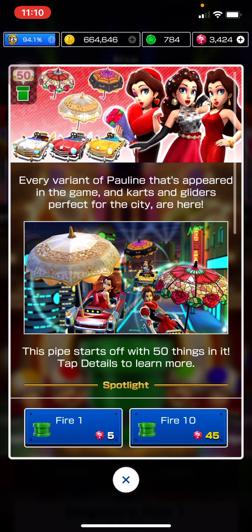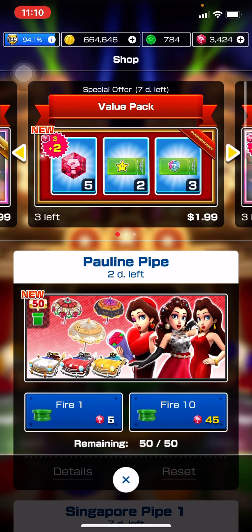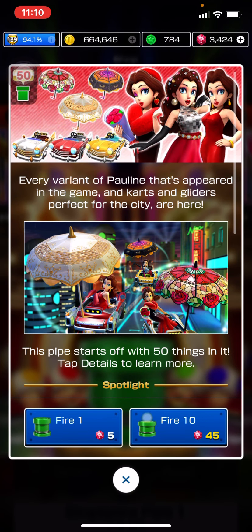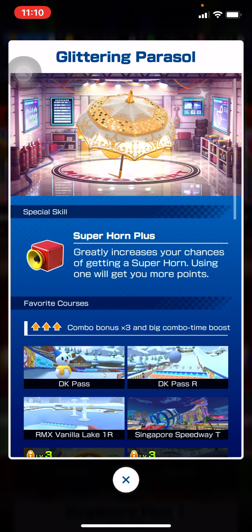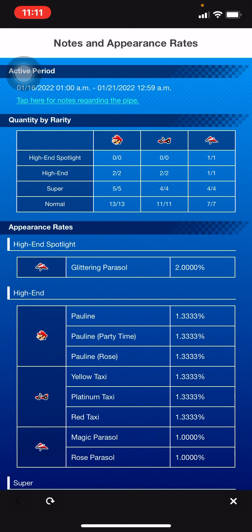What's up y'all, so I'm back with another 'Should You Pull' and this time we have the Pauline pipe. We see there's a glittering parasol as a glider — that's the spotlight. But that Super Horn Plus skill is really not all that, unless you're about to get attacked by a blue shell. That's the only spotlight item in that pipe.